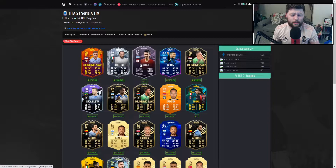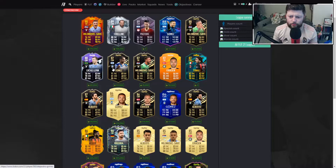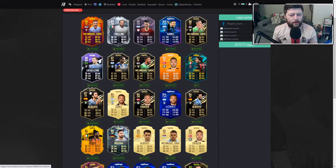Looking at the Serie A CAM options, this guy is totally free — it's literally just game time. With rage quits you can get it done — I'd say maximum two hours of pure focus, maybe three hours if you're coming up against really good opponents. Looking at the likes of Tonali who was an objective, and Kessie — those were probably the best two objectives. Then you look at someone like Lucas Paquetá or Kessie — you've got a very very strong midfield. A Kessie, Tonali, Pastore partnership would be quite nice.